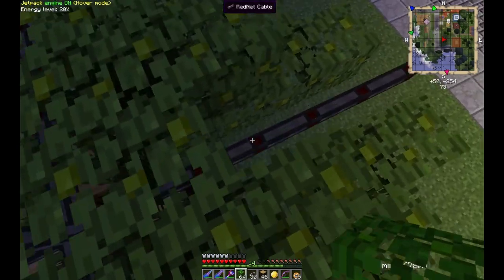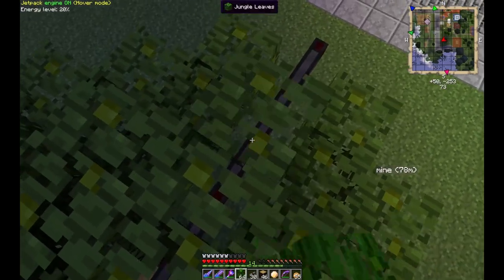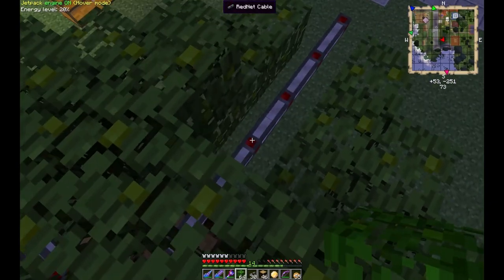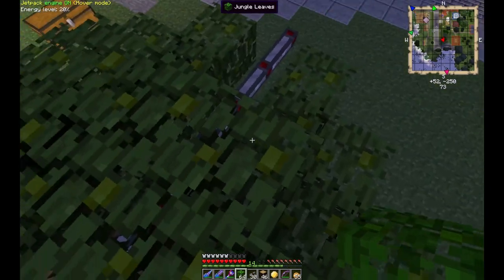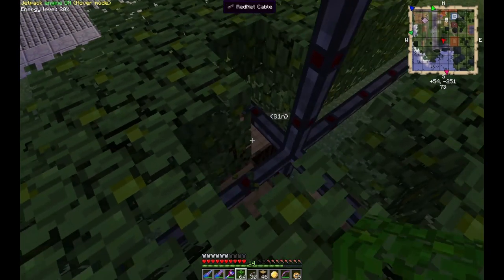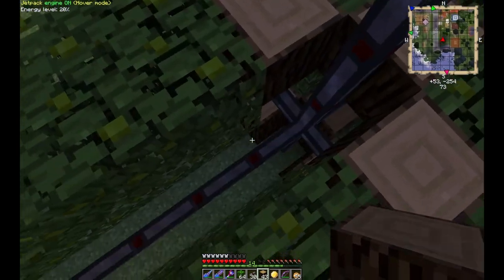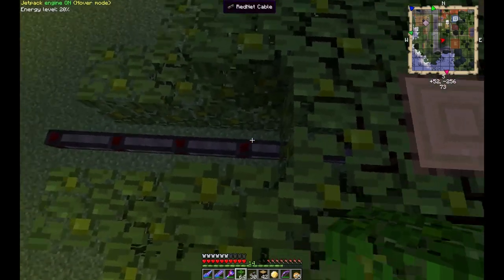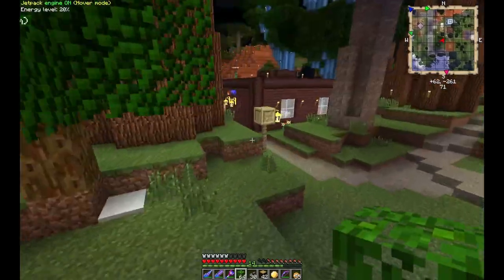So the idea is we can go ahead and build this out — that's actually going to be wood there. Now the first question people are going to ask is: that's jungle leaves, why would you want to use jungle leaves for a Christmas tree? It is an interesting choice, but I kind of like it because they're a little brighter colored green.